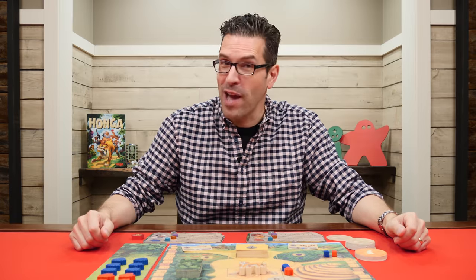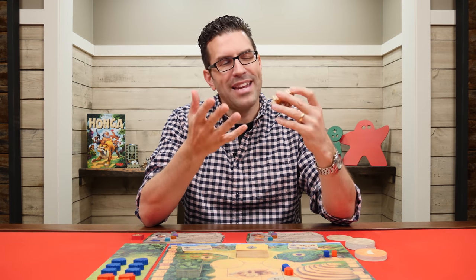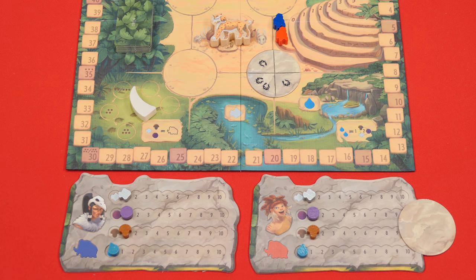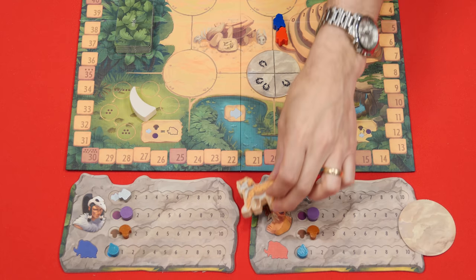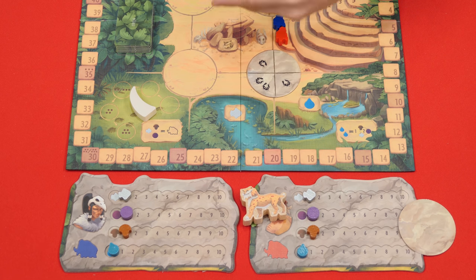After placing your disc, it's time for step two: paying attention to Honga. Honga is the saber-toothed tiger in the center of the board who really wants your attention. Before you do anything else, check if you've assigned any hands on the disc to his central location. As long as the disc you played has at least one hand pointing there, Honga is happy and stays where he is, and you can move on to step three. Honga can leave the central area and visit other players, but if you still have a hand pointing there, he stays put.